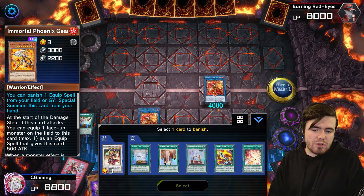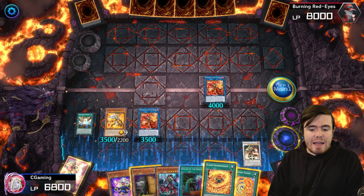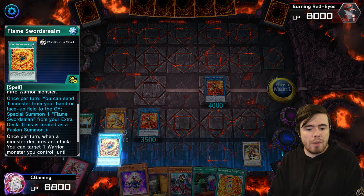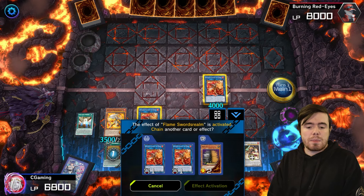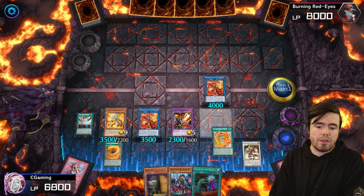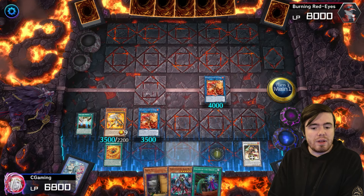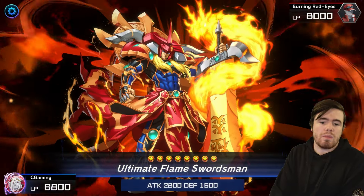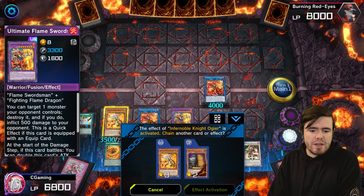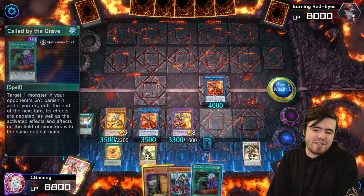Gear Freed banishes, say, Durendahl from the graveyard — any equip, as long as it's not one of the important ones. We still have Swords Realm in hand and the Fire Warrior we searched earlier — Fire Flint Lady. We drop Fire Flint Lady, activate Swords Realm, and summon the Flame Swordsman from the extra deck. We equip Salamandra Fusion onto the Flame Swordsman and use its effect to send both to summon the Ultimate Flame Swordsman. Then we equip a card to make his effect a quick effect — he now has a quick-effect pop and is indestructible.